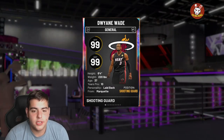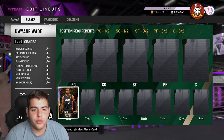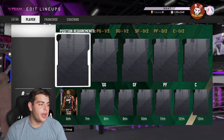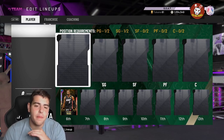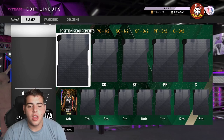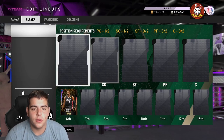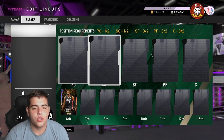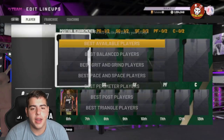He's 6'4" — not the biggest — but I promise you, if you're gonna run a pick-and-roll offense, which most people do in NBA 2K20, you're going to need Dwyane Wade. He has the best peekaboo shot quick release in the game. So I'm going to start off with him at the sixth man spot, whether it's the Opal or not.